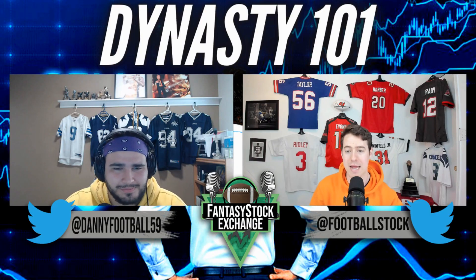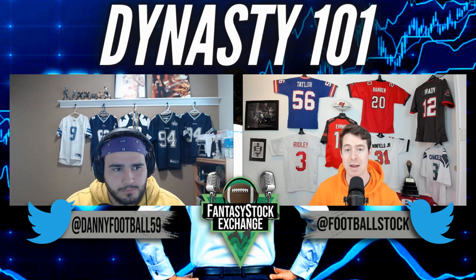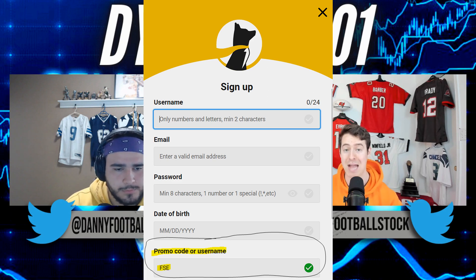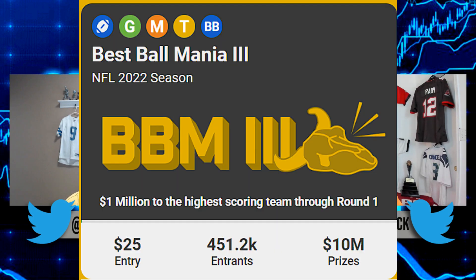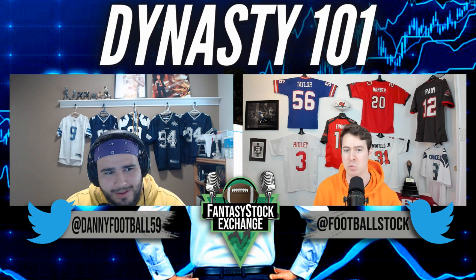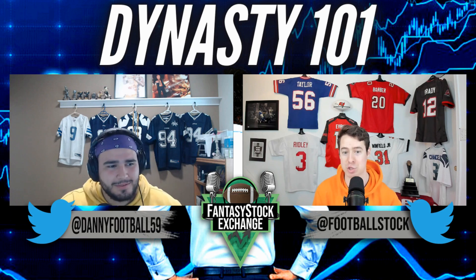Quick plug before we get into the mistakes: our rookie draft rankings are available on Patreon, linked in the description. On Underdog Fantasy, use promo code FSE at sign-up and first deposit for a 100% match back, plus our dynasty rankings manifesto for free. Underdog just launched Best Ball Mania 3 — an irresponsible amount of money in the prize pool: two million to first, one million to second, 500k to third. It's a $25 entry for a chance to win two million dollars.